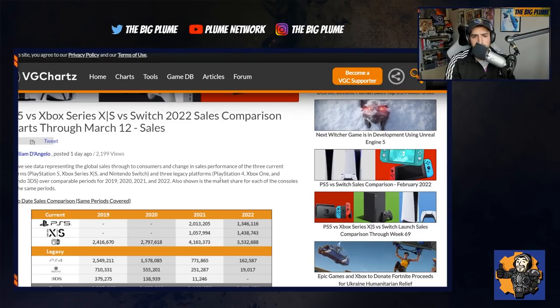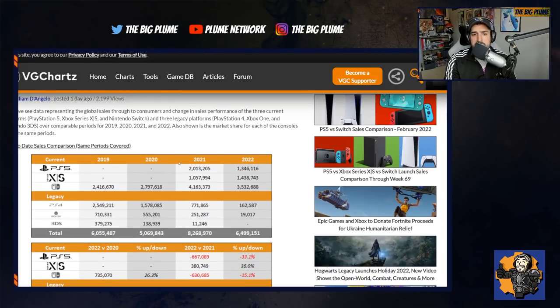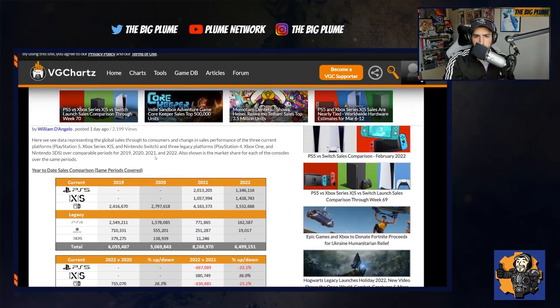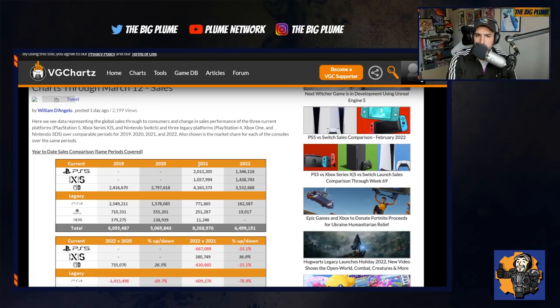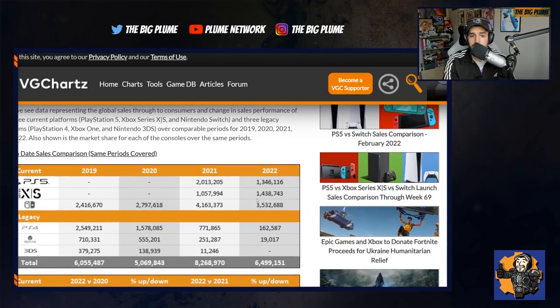2022 has been a great year for Xbox, as they continue to sell more than they did in 2021. Looking at the year-to-date comparison for the same periods: in 2021, PlayStation 5 was at 2 million consoles sold, almost a million ahead of Xbox Series X and S. In 2022, Xbox Series X and S is up about 100,000 units over PlayStation 5 — 1.4 million versus 1.3 million.